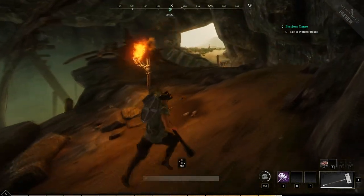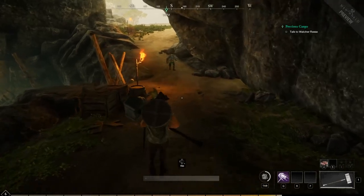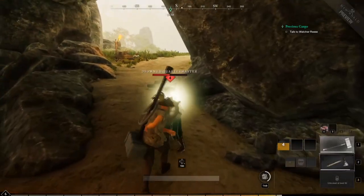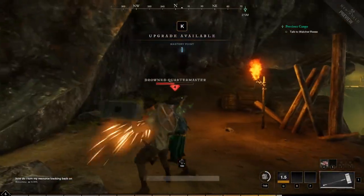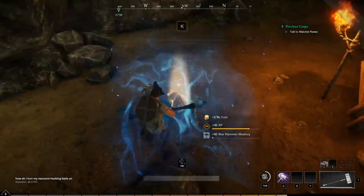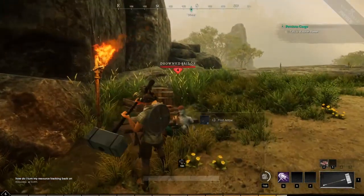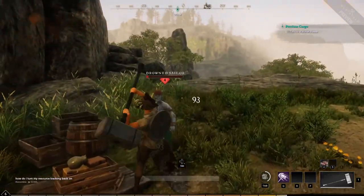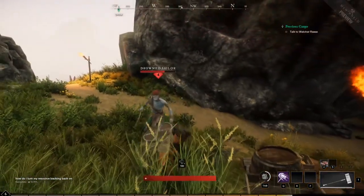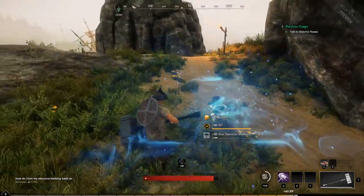Is this the way out? Yes it is. Alright, let's go talk to Watcher Reese and get out of here. More arrows? Of course — seems to be all they drop is arrows, which is fine. Dang, come on.